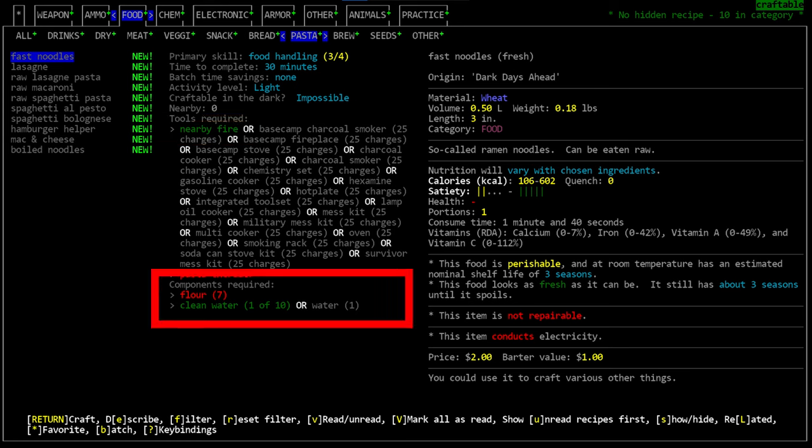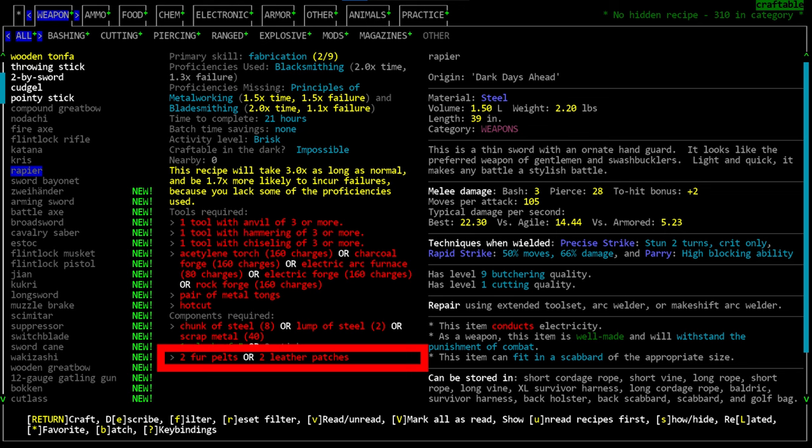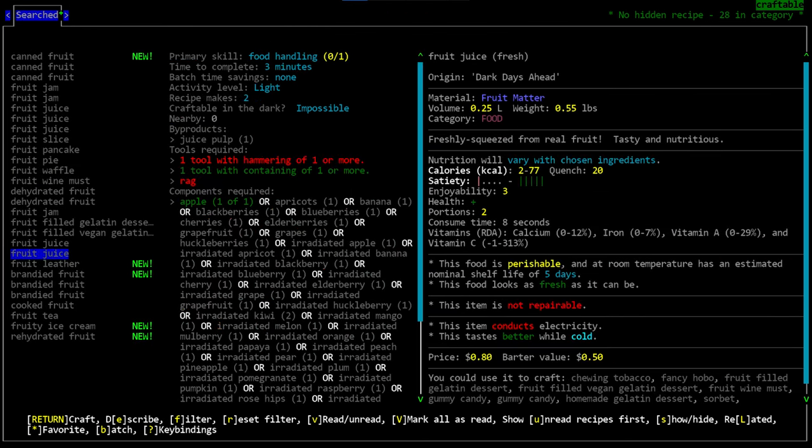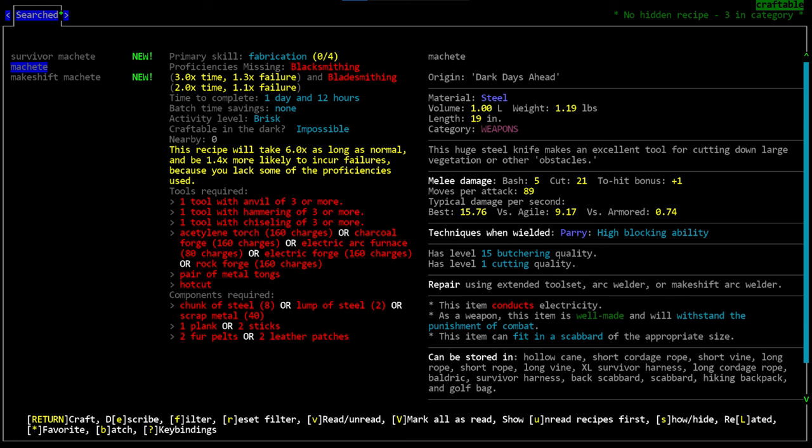The next section is 'components required' — the ingredients actually consumed when you craft. Each angle bracket represents one line of components. When multiple ingredients appear on a line, they are interchangeable and you only need one. The number in parentheses shows how many are required; anything highlighted in green is within range. Remember: if you fail a craft you may waste materials, so if you're working with only one apple and you fail, you may not be able to finish.